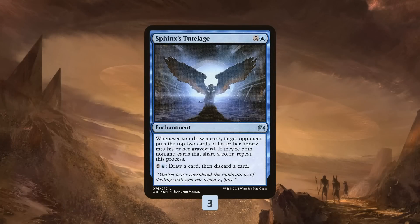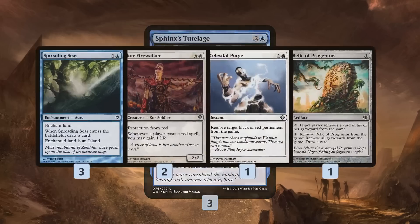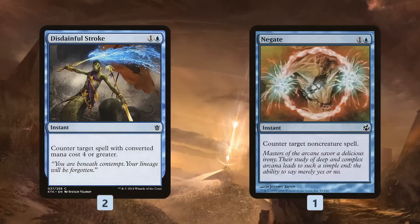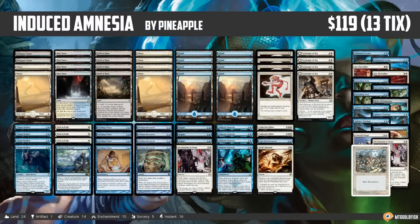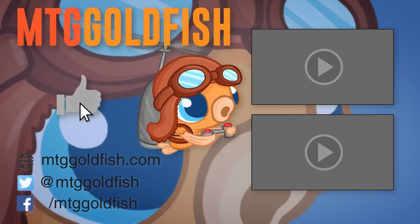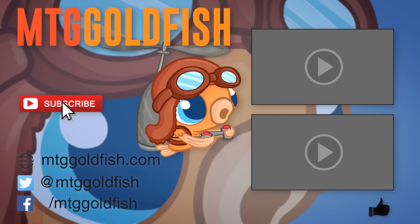For the sideboard, Sphinx's Tutelage gives us a backup win condition — if Chasm Skulker isn't going to get there, we play Tutelage while wheeling with Induced Amnesia and drawing with Hatching Plans to mill our opponent out. Otherwise there's matchup-specific stuff: Spreading Seas for Tron and creature lands, Kor Firewalker for burn, Slaughter Games which is pretty good right now with Jund being popular and kills Lilianas, Death Shadows, and Dark Confidants, Relic of Progenitus for graveyards, Wrath of God and Declaration for more removal, and Disdainful Stroke and Negates for counterspell matchups. And that is Induced Amnesia for Modern — that's it for Instant Deck Tech today. Thank you so much for watching, I hope you enjoyed the video, and I will talk to you soon.